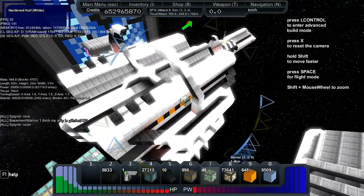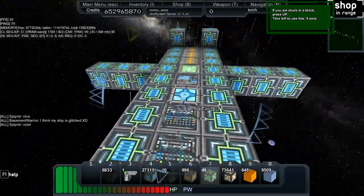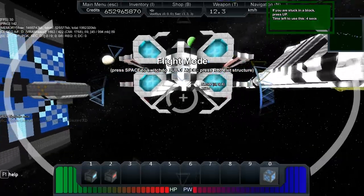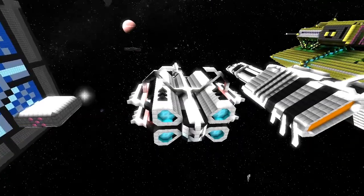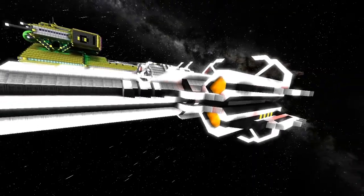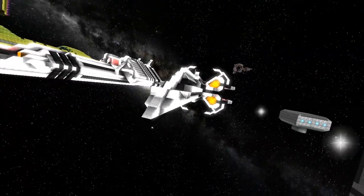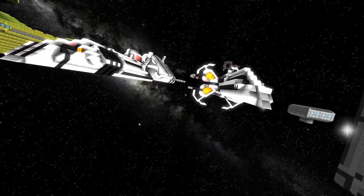The shields are 49,000 with a recharge of 2,452 and recovery 1. It's a bit smaller than the stuff I usually make. This one is basically a missile boat — the idea is for it to get protected by the next ship, which is the Comet. It's using BBS.